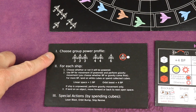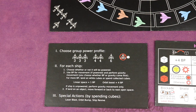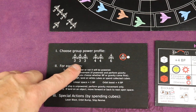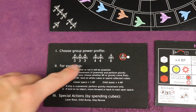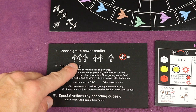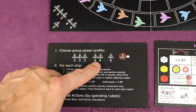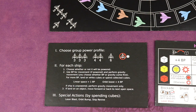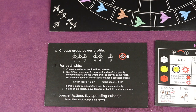On your player aid it talks about your power profiles, and it's also on the board. In addition to that gravity — which is six this turn — you can decide to use a power profile with three ships, two ships, one ship, or no ships. With three ships, three of your ships get three burst points. With two ships, two of your ships get four burst points. With one ship, that one ship gets six burst points. So you're trying to decide this as part of the strategy of what you're trying to do.